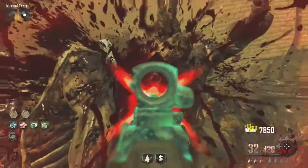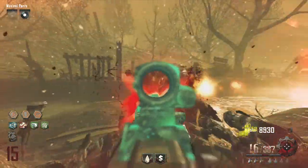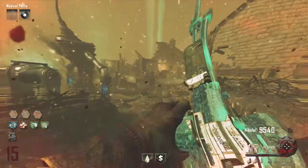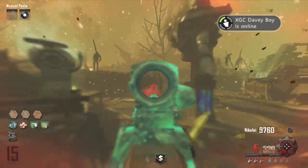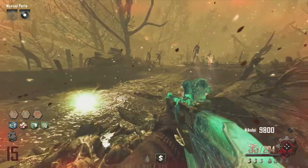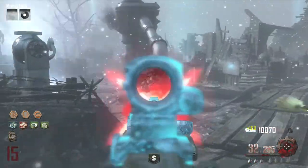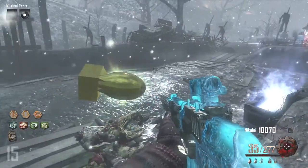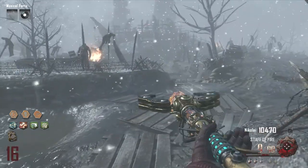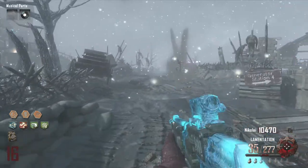I got my final bonus reward — you can see that little symbol above Mule Kick. Round 16 — I'm probably going to get a Panzer; I haven't gotten one in a while, so I want to be careful. It's nice when you get a bomb early in a round. I don't like getting bombs in early rounds, but in later rounds I'm a big fan of getting bombs.